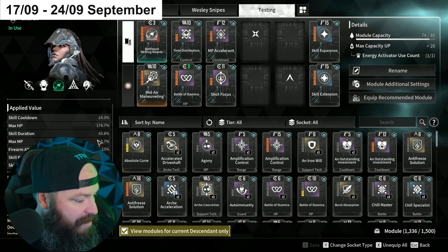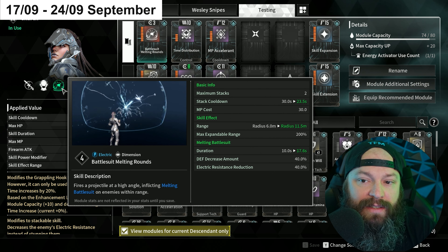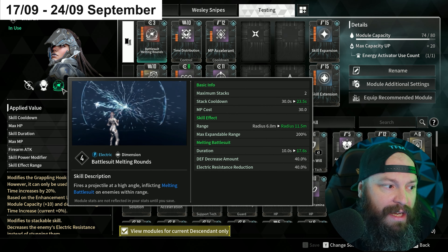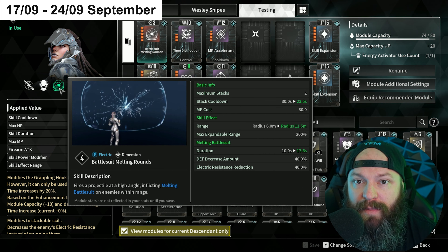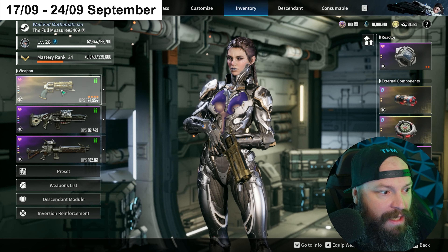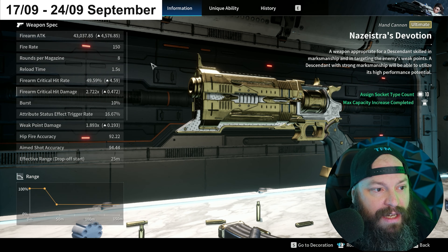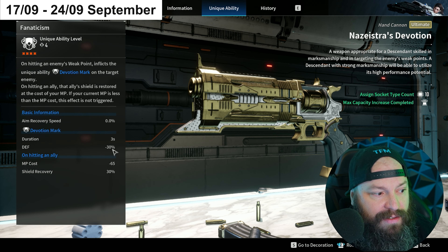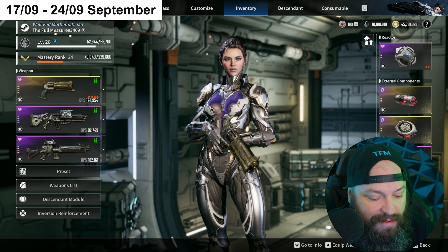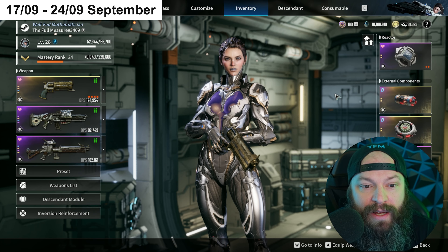If you go to her transcendent mods, she has one called Battlesuit Melting Rounds. Essentially what this does is it turns your third skill into Battlesuit Melting Rounds, and when you hit an enemy with this, it decreases their defense by 40% as well as their electric resistance by 40%. In combination with other strong descendants dealing a lot of damage, this is really useful against powerful intercept bosses like Gluttony. You can further combine it with Nazai Stress, which also produces a Devotion Mark debuff of minus 30 defense with four out of four Nazai Stress equipped.